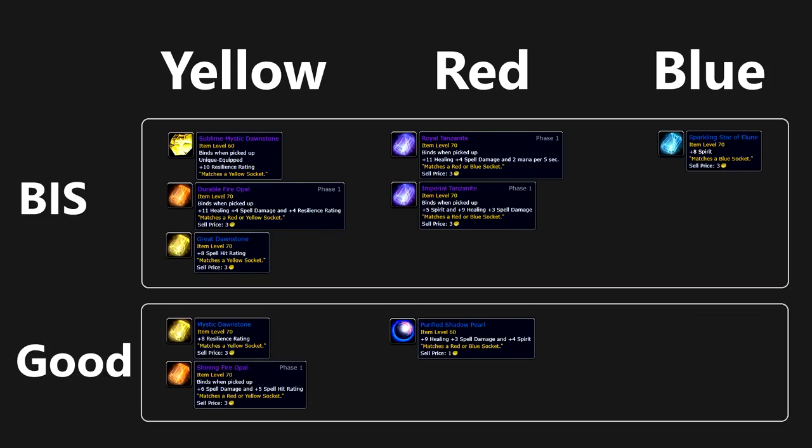There are a few different gems you can pick up in Burning Crusade before the epic gems become available later from Black Temple. Your main options for yellow are the Sublime Mystic Dawnstone, Durable Fire Opal, and Great Dawnstone. The Great Dawnstone is valuable because it provides a source of hit — you can actually take three of them and then enchant your gloves with hit to reach hit cap. If you have any extra yellow slots, you can go for the Durable Fire Opal or Sublime and Mystic Dawnstone, both really good value. If you haven't done the dungeons for those drops, you can get a Mystic Dawnstone, which is really strong too.